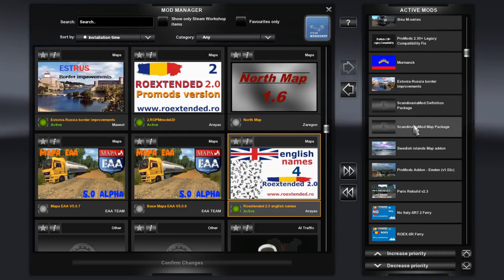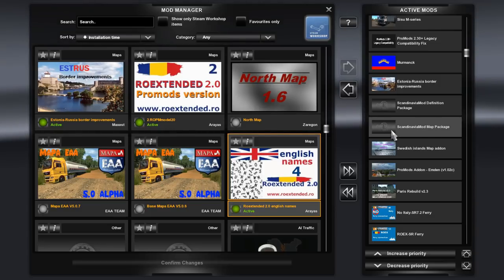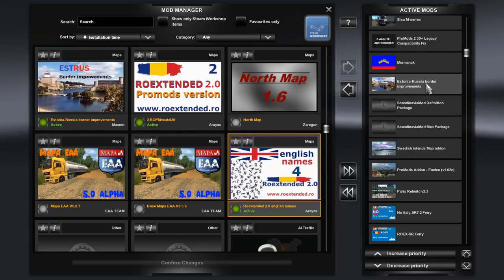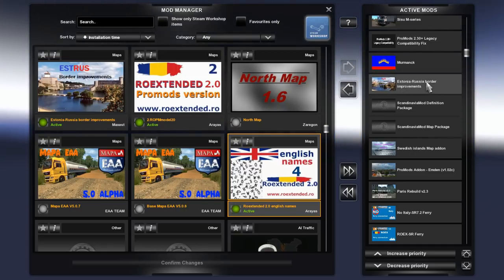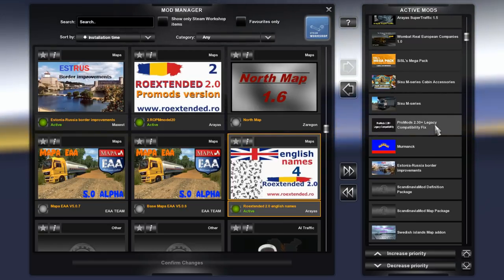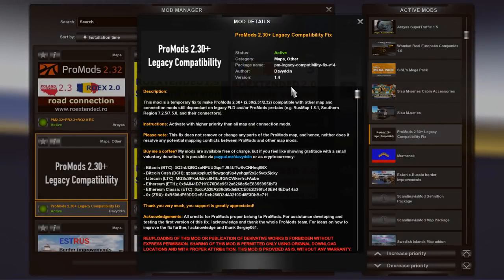Then we have the easy part which is Paris Rebuilt 2.3, ProMods Emden, Swedish Islands, Scandinavia map and Scandinavia def. Now if your files aren't compatible - if it says incompatible - you'll have to change the manifest files. If you don't know how to do that, just remove these two files. Same goes with the Estonia Russian border improvements - if your file says it's incompatible, change the manifest file. If you can't, don't bother with it. So these three files require you to change the manifest files. Then we have Murmansk, and again we have the ProMods 2.30 plus legacy compatibility fix, which has been updated for 1.33, so it's now version 1.4. Link is in the description.